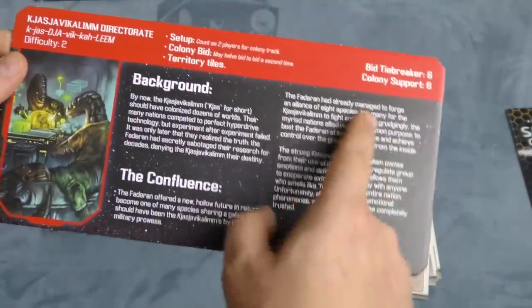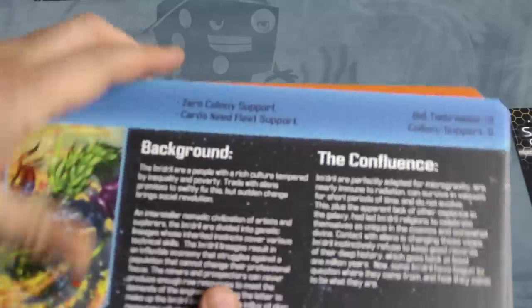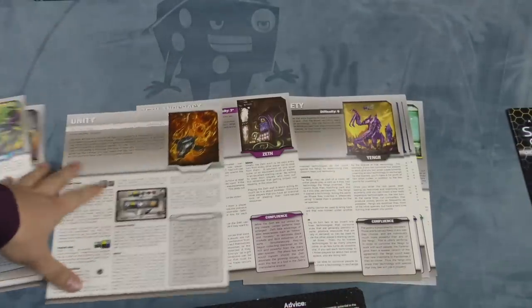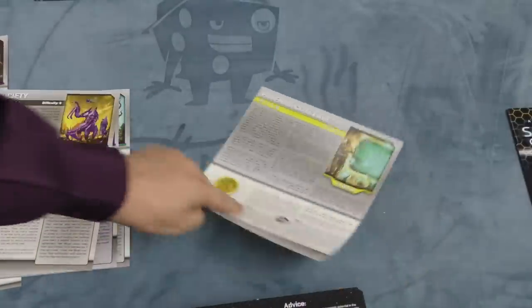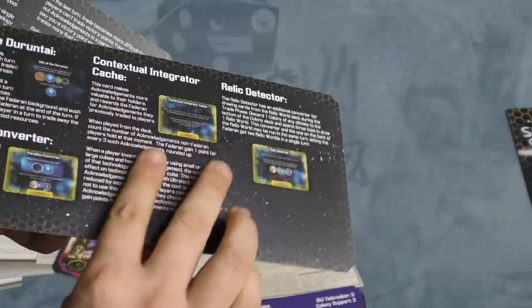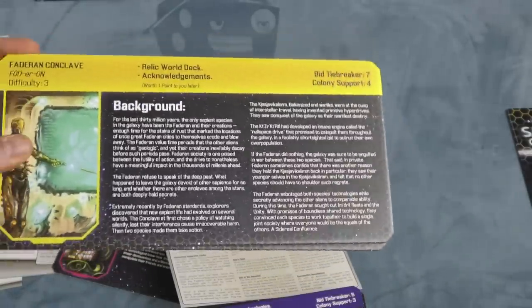On the new player boards, one side has the background and setup info, and you turn it over for what you need during the game — each one works that same way. The pictures for the aliens are pretty much the same artwork on both versions. The main difference is for the Faderan Conclave: the original sheet used both sides, so the new version gives them two boards since they have more rules — effectively three sides of content. The boards take up less room on the table, which you're going to need.